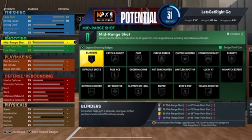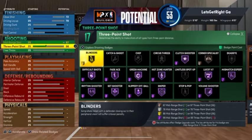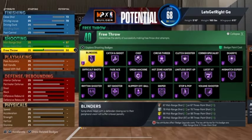Going down to the shooting — this is the meat and greet of this build right here. Your mid-range, put that at a 97. Three-pointer, max it out at 99. That gives you all Hall of Fame shooting right off the rip — everything Hall of Fame, 40 shooting badges. Your free throw, put that at a 92, because Trae is a very great free throw shooter. You can definitely use this build in the rec and in the pro-am, though it is a defensive liability — I wouldn't recommend being an on-ball defender.